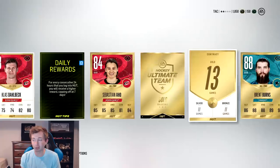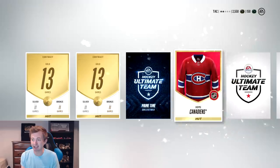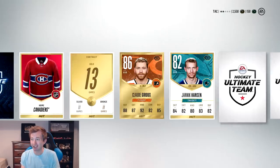Aho in 4, another gold collectible, that's sick. Brent Burns 88. So that's a very good pull. Like I was saying, 88 is like a 90 plus. Primetime collectible. Oh my god, Claude Giroux. There we go.